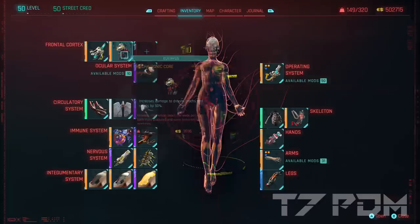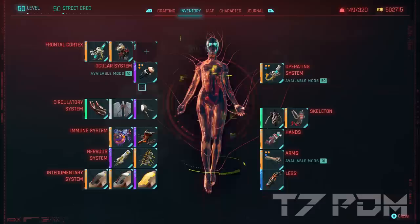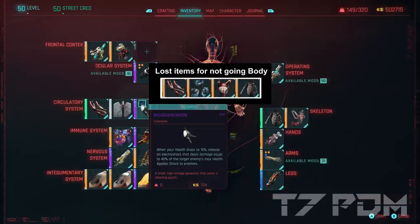For the Kiroshi optics we go for three trajectory analyses — all those Kiroshi mods are stacking since version 1.5. The best item you can equip with 8 body is probably the Microgenerator. Now it is really evident what you actually lose when not going body: you are losing the Legendary Bloodvessels, Bioconductor, Second Heart, and even the Beta Skeleton. All this is so powerful that it is really a trade-off for the damage to not go body, but it is worth it.